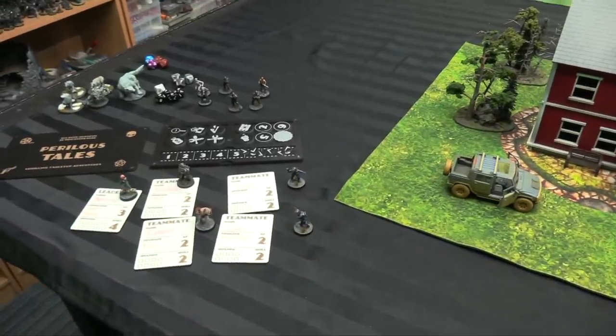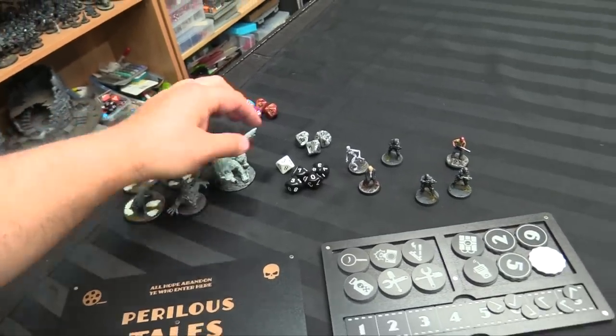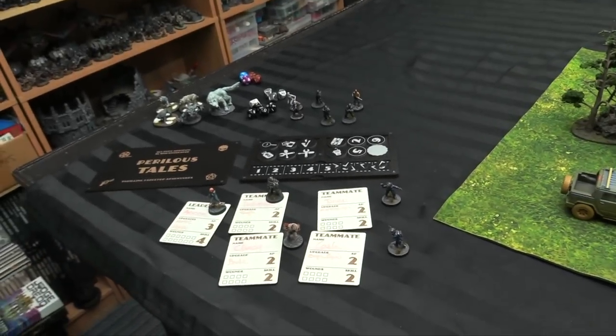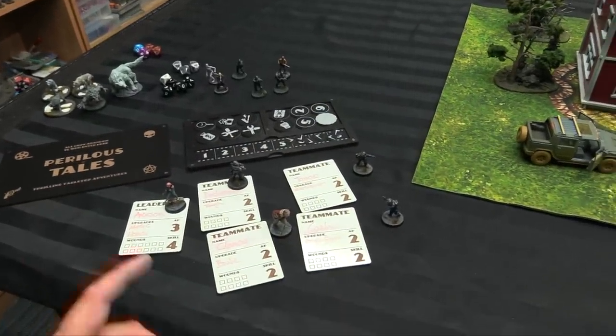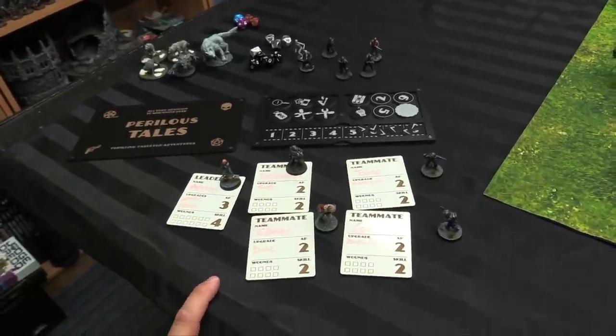I'm going to be using the awesome new Schooner Labs Perilous Tales accessories — my little dashboards, all my tokens, my activation markers. So some changes for this edition, 3.0, worth noting. First is a general rule called Last Ditch: once per game, the team can reroll basically any one test — a skill test, a horror check, something like that. But you only get one, so it's an all-or-nothing sort of rule where you can try and do something super cool.